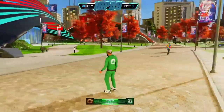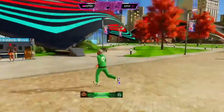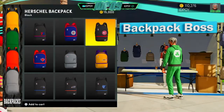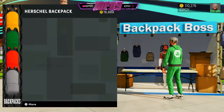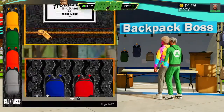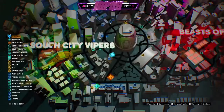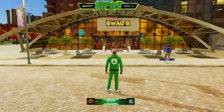Once you walk out of Swags — Swags is right there — you can go over to Backpack Boss right here. Once you go over to Backpack Boss you can cop all the new drip. All the backpacks are right here — you got every basketball team, then you got the regular backpacks. This is where you cop all the backpacks — Backpack Boss is located right across from Swags.